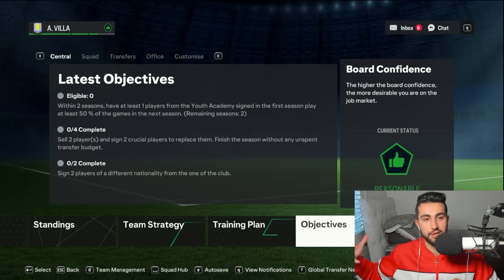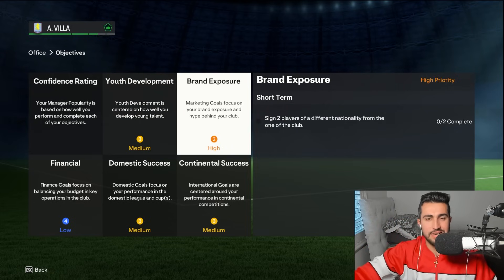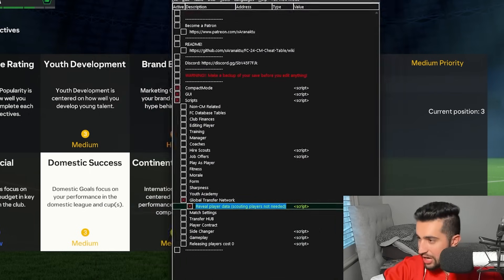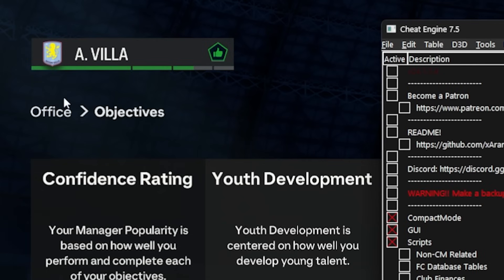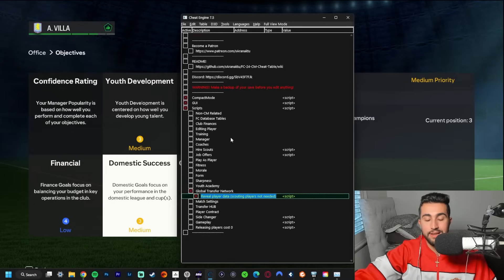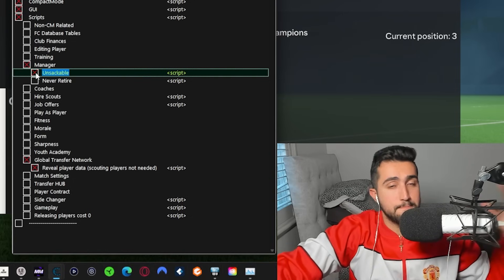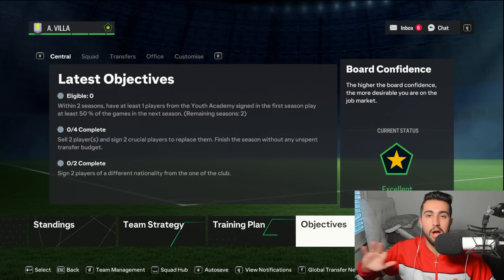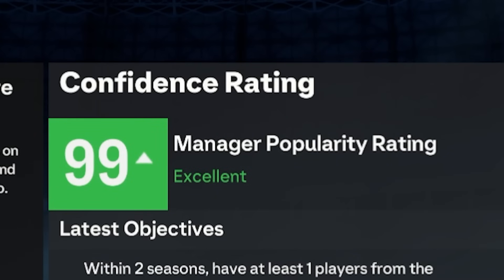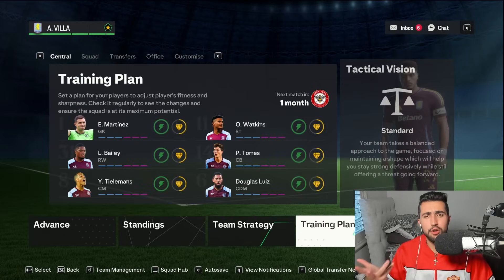FC25 also boasts the option to turn off board objectives so you don't get sacked - something that has been the bane of managers' existence from FIFA 17 onwards. With the cheat engine, you can edit your manager rating and make yourself unsackable - pretty much go to the manager tab, click 'unsackable', and the board will never get angry regardless of what you sign or sell. We back out and it applies instantly: an excellent board status, 99 manager rating, and we're not getting the boot even if we send the club to the fourth tier.